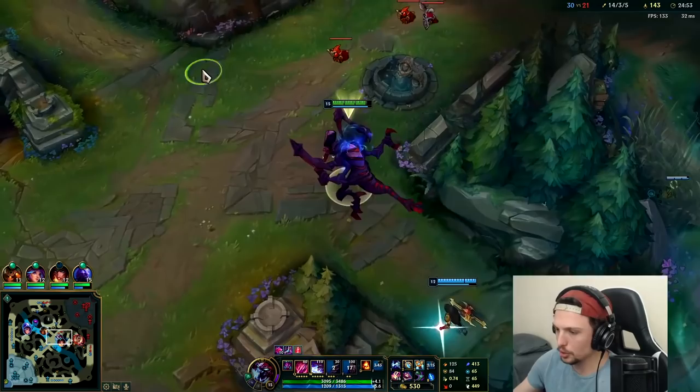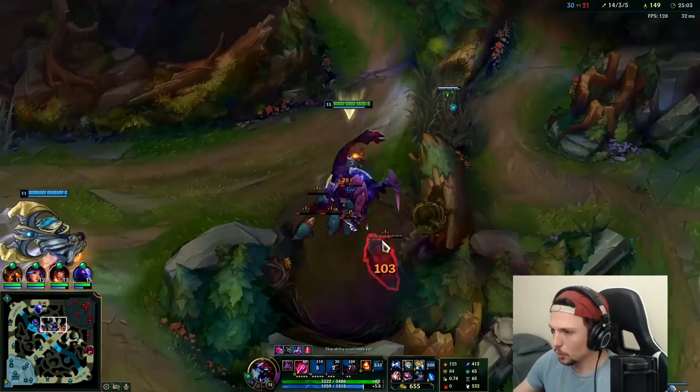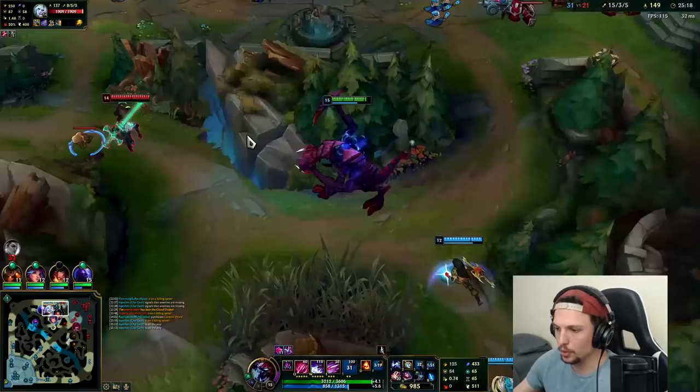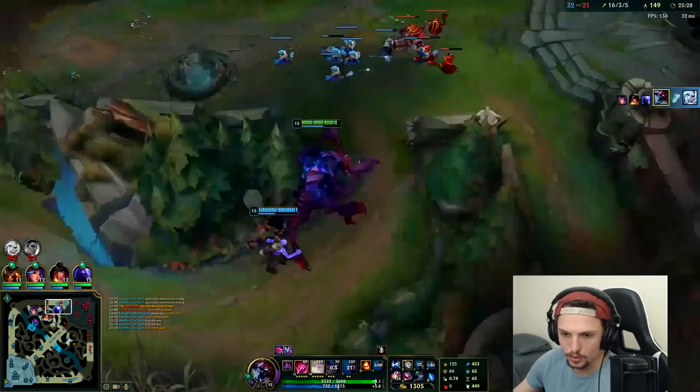I'm in way too deep — I wasn't paying attention to the minimap at all. They could have just turned and killed me there. They probably figured my teammates were behind me, but they're not. I think we'd actually want to go for an Oracle Lens at this point since we want to bush camp. Got him! We can Baron off that. Viego's out in the middle of nowhere — not fast enough. He got bonked.